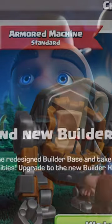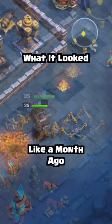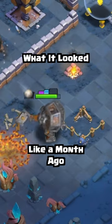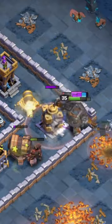After the Builder Base 2.0 update, the Armored Battle Machine had a brand new animation. He would walk up to a building and his upper body would do a full 360 degree spin to hit it. We all just thought it looked like he got beat up by the Crusher too many times.